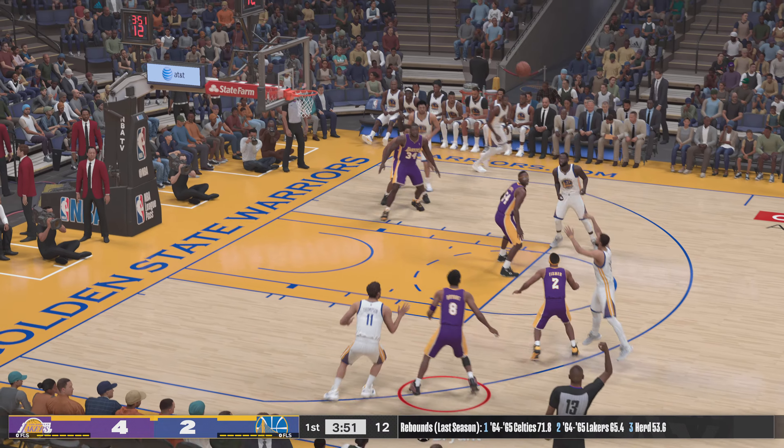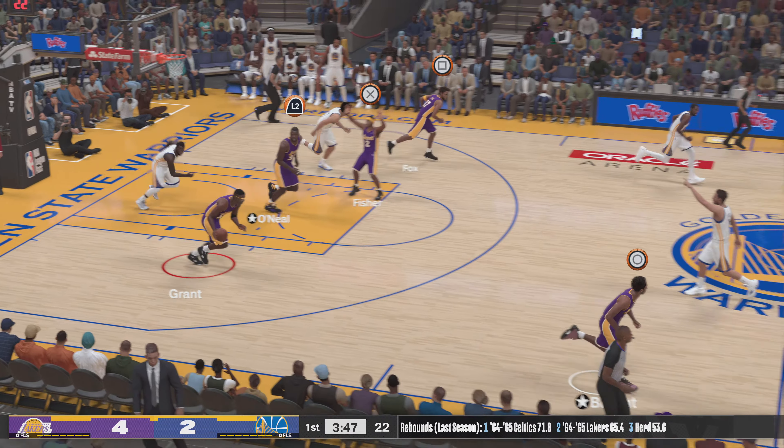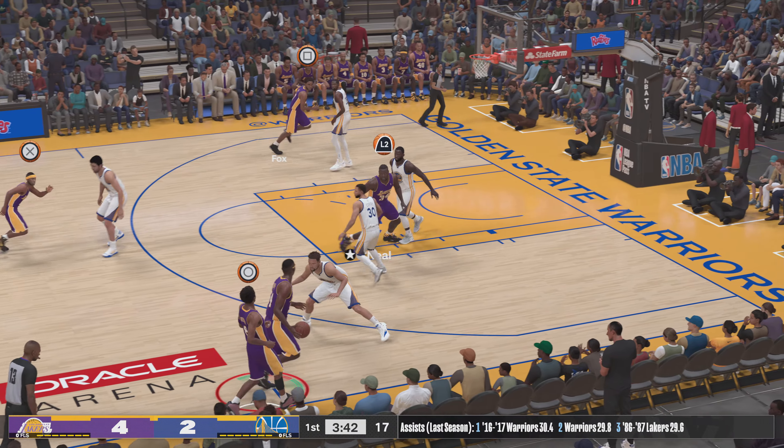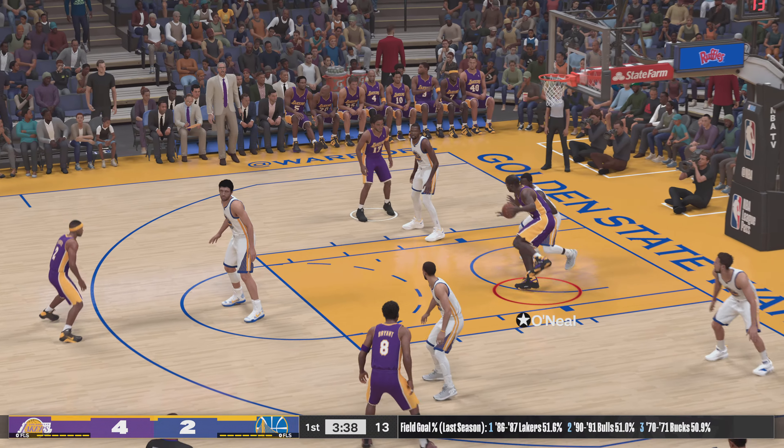Thompson with a screen on Fisher, here's Curry with the three. Rebound Grant — fought hard to make his way to the rim, but give the defense credit, they did just enough to force him to clank that one. Now here's Shaq.